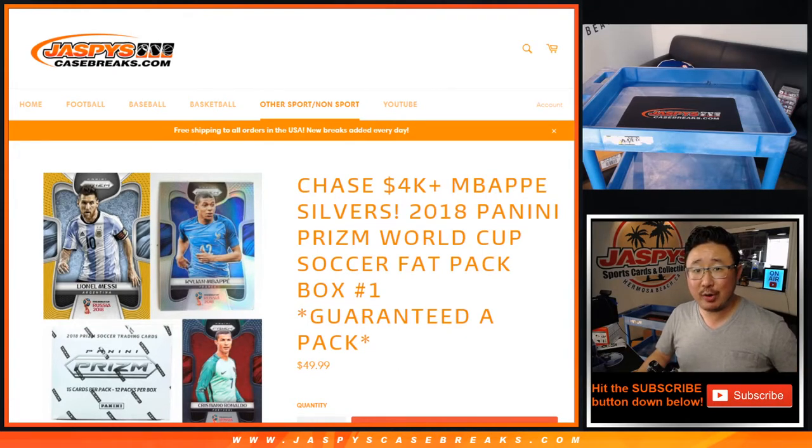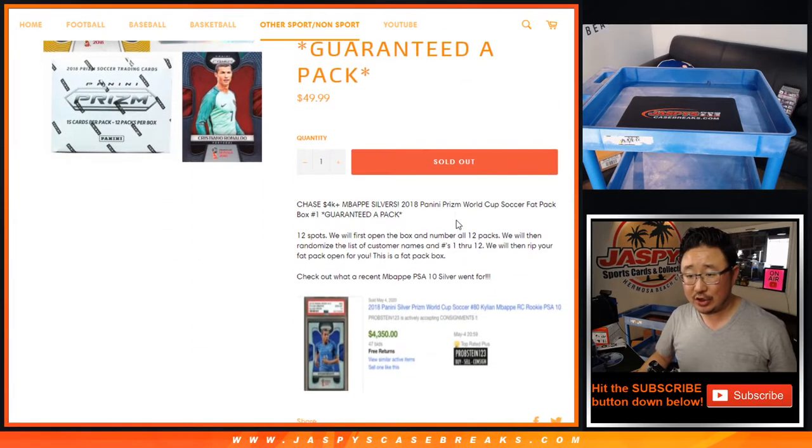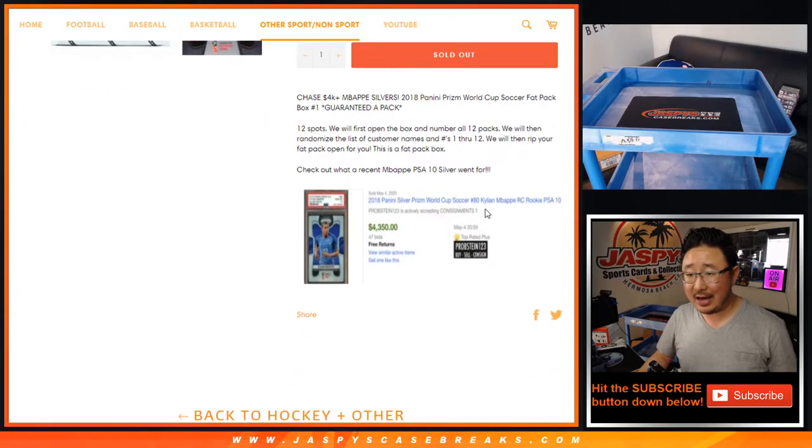Hi everyone, Joe for Jazby's Case Breaks dot com. We finally did it — we filled up 2018 Panini Prism World Cup Soccer. These are fat pack breaks, the retail packs, and you're guaranteed a pack. Chance to chase Kylian Mbappe rookie cards. There's a silver rookie card right there, graded PSA 10 that went for over $4,000. That's not too shabby.